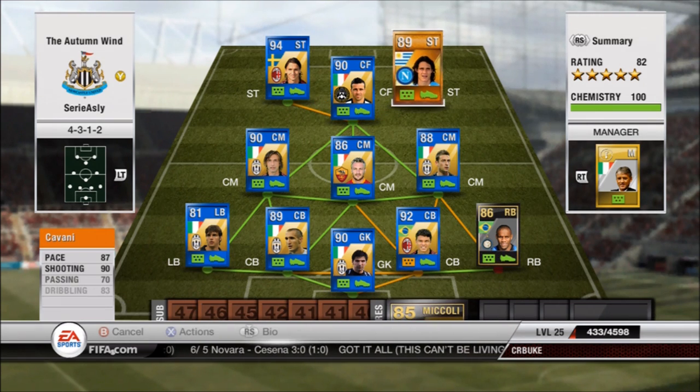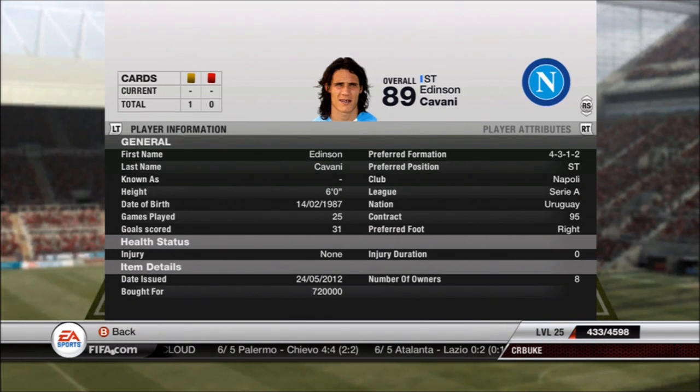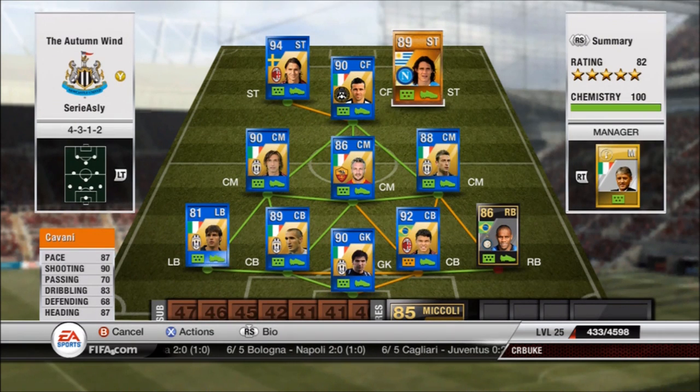Now the big two up front. Man of the Match Cavani — pretty ultra rare. 87 pace, 90 shooting, 83 dribbling, though it actually feels like his dribbling should be higher. His headers are crazy as well. 720,000 coins for this guy, but he's worth every penny. He's just a scoring machine — I played an online game yesterday in my live stream and he scored a hat trick in pretty much no time. His power is just incredible.